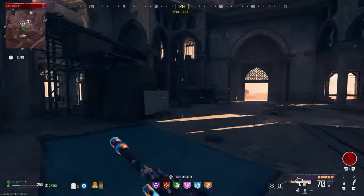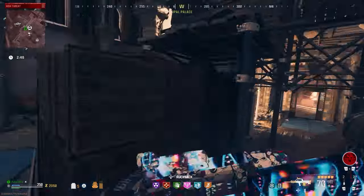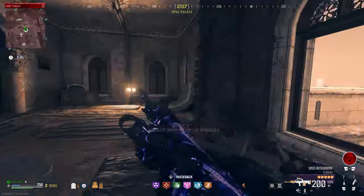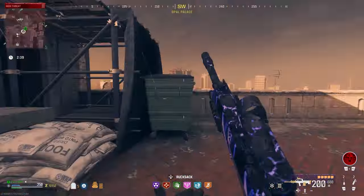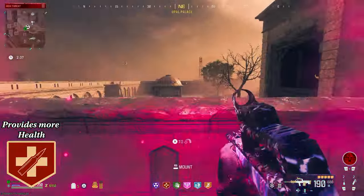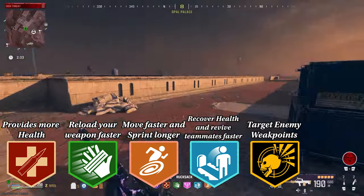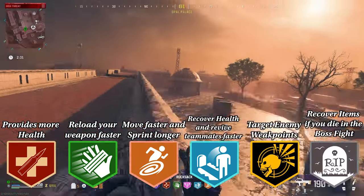I suggest bringing in any weapon with a large magazine such as an LMG and get it all the way up to Pack-A-Punch level 3. For perks, you should definitely have Juggernaug, Speedcaller, Stamina Up, Quick Revive, Deadshot Daiquiri, and Tombstone Soda.